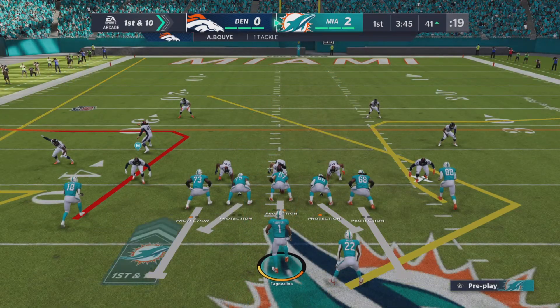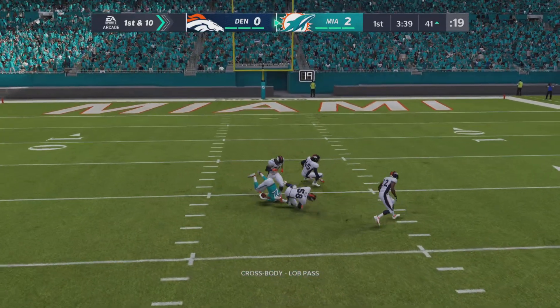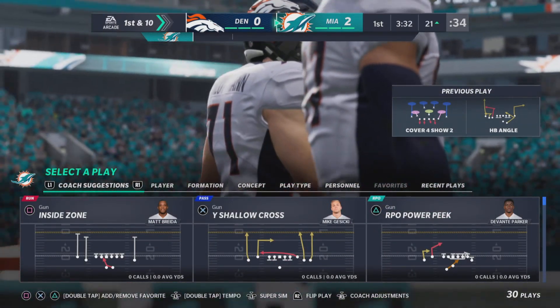Four yards there, and quickly another first down. First and ten now in Denver territory at the 41. He'll get this one down near the 20-yard line, just shy of the 20. Chewing up big yardage, another nice gain there.